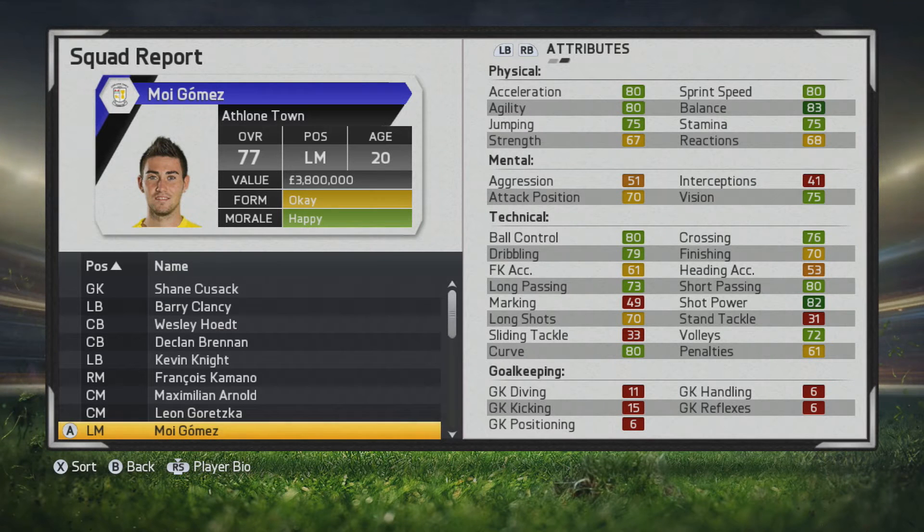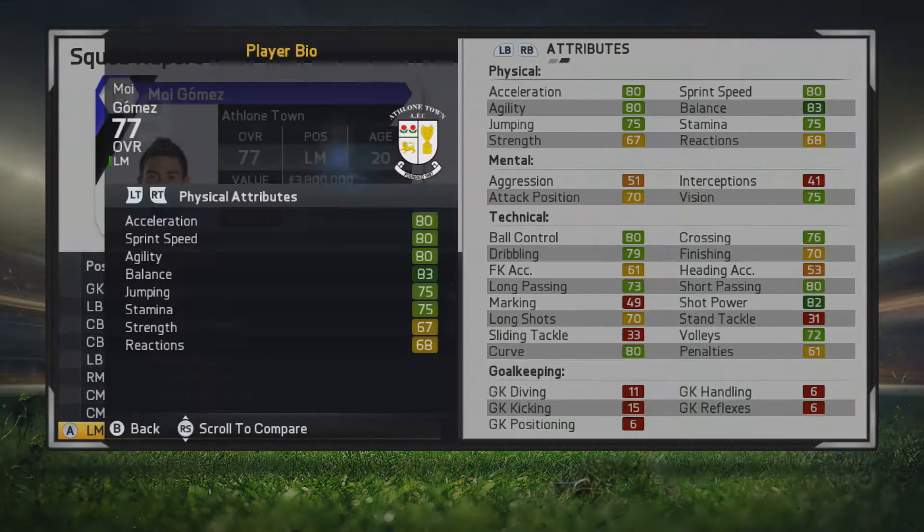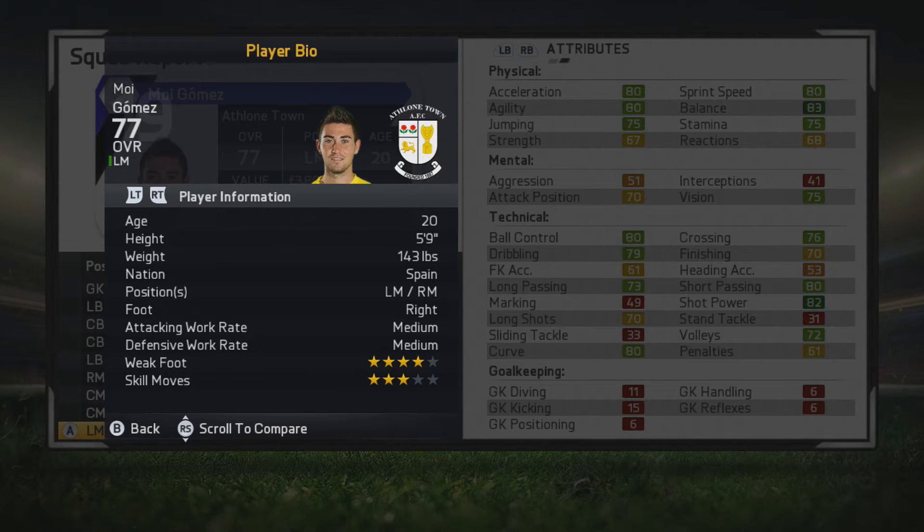What's cracking guys, I'll be taking a look at Moy Gomez here. He's a left mid who's 20 years old with 77 overall, and he really has the potential to grow into an elite left mid slash right mid. We'll see if he can reach that potential essentially in this player growth test.